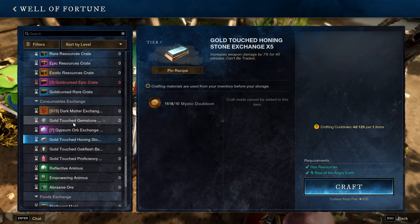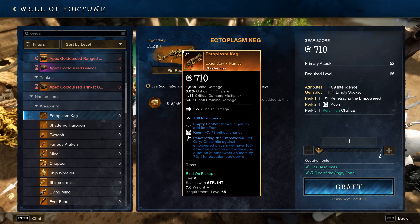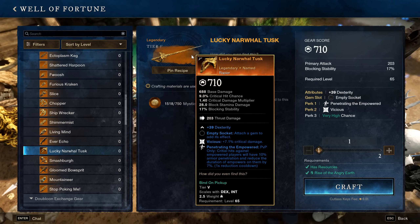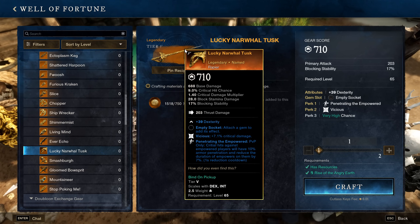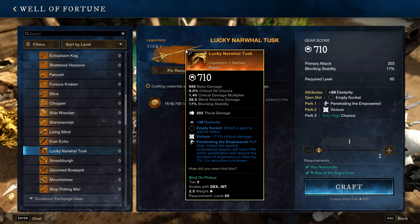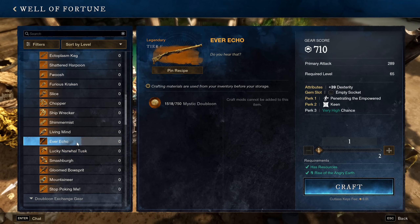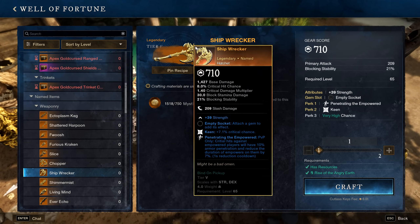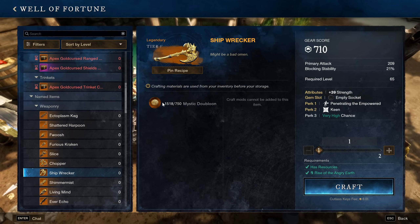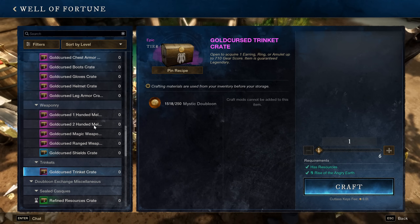I wouldn't recommend buying things like hardy meals — those would be super cheap on the trading post — or honing stones, which would be pretty useless here. It's better to focus on getting your weapon. These weapons are pretty strong at 710 and good for early PvP since they're high gear score and come with Vicious, which is a solid perk, plus Penetrating Empowered — critical hits against an empowered player will have 10% armor penetration and reduce the duration of empowers on them by 7%. This is good against medium and heavy players. For an early game weapon I'd recommend grabbing one of these for around 750 Mystic Doubloons.